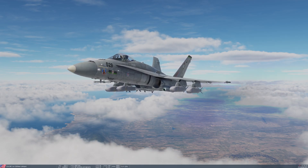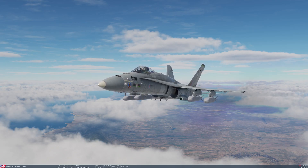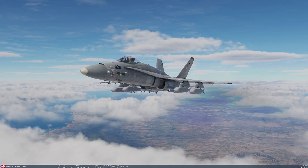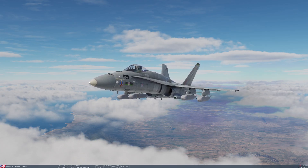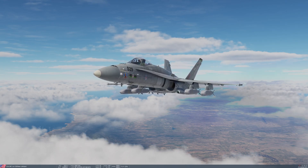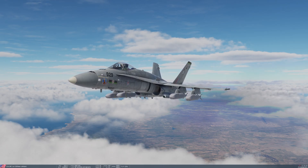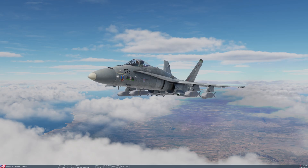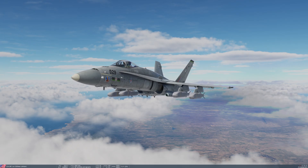The JSOW comes in two varieties, which are visually identical since it's just the fillings that differ. The AGM-154A is the cluster version, carrying 145 combined-effect cluster munitions with shaped charge, incendiary, and fragmentation effects — very useful against a wide range of target types. We're also carrying the AGM-154C, which has a single warhead more like a bomb, used for hardened targets.